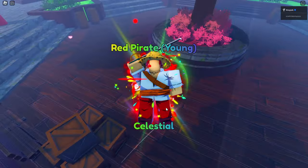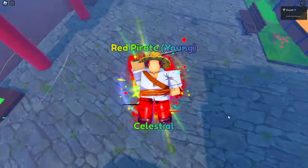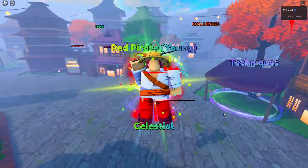All right guys, we're going to be taking a look at the new secret unit, Young Shanks Celestial. If you guys want to get this dude, he's not hard to get at all — he's actually a pretty decent drop rate.